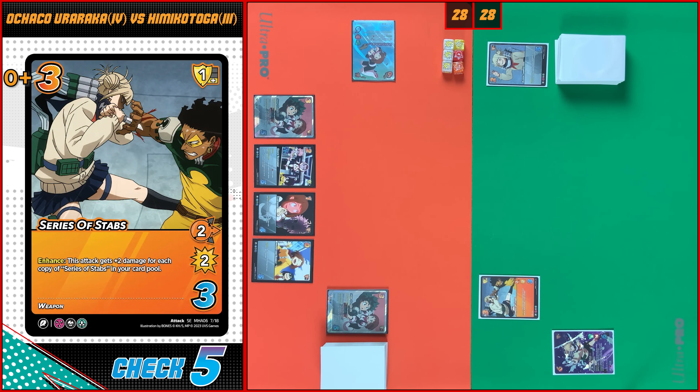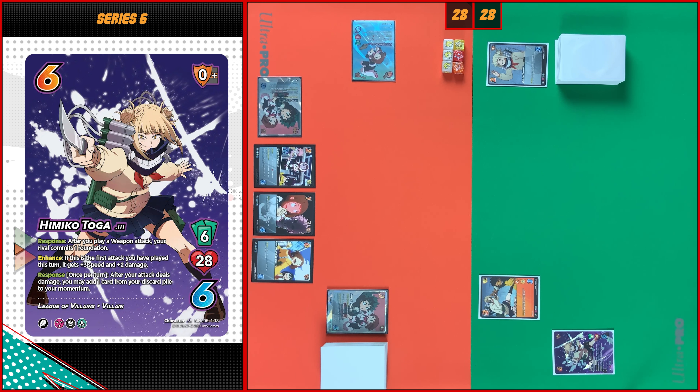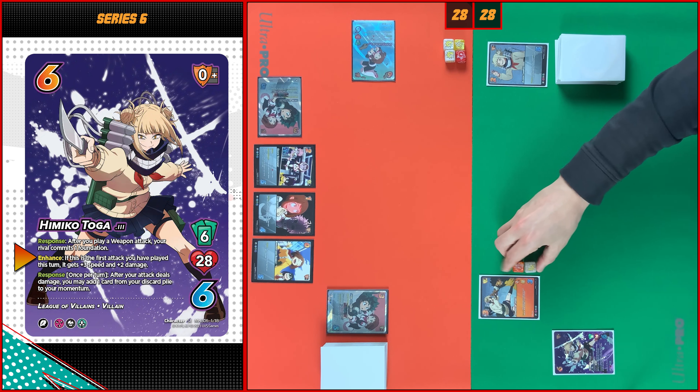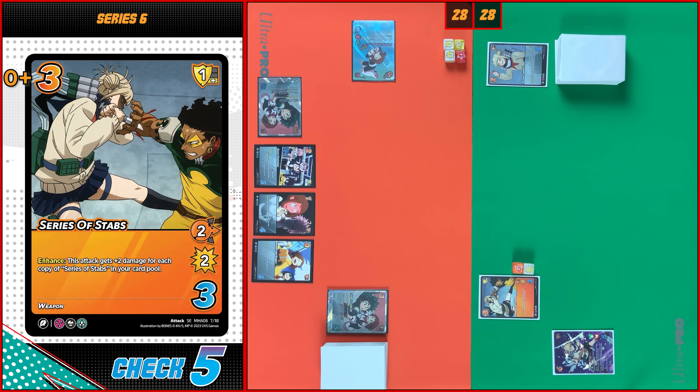You enhance. At first I'm gonna use my hero's response — you need to commit one foundation. I will commit this one, and this attack gains plus three speed and plus two damage. You enhance — I will pass. Let's move to the block step.